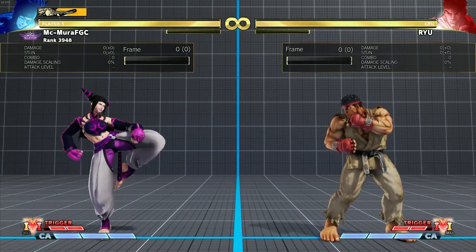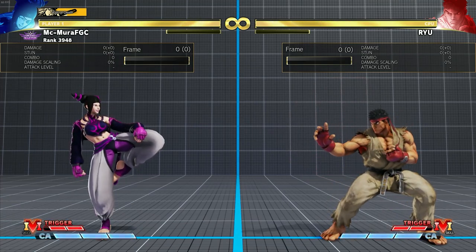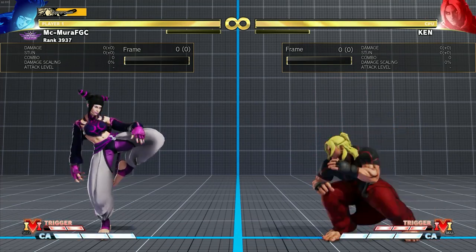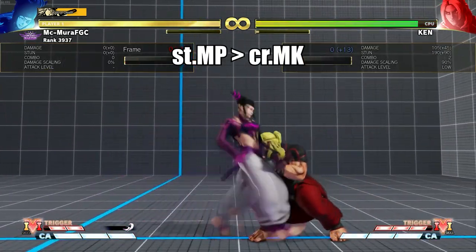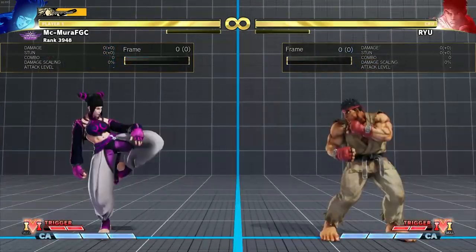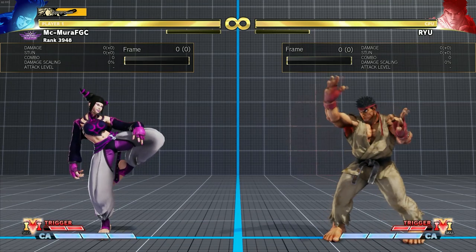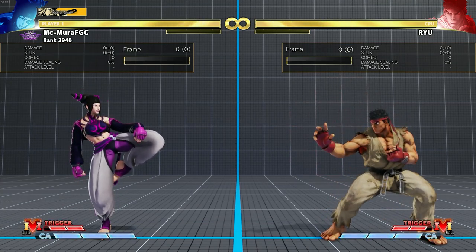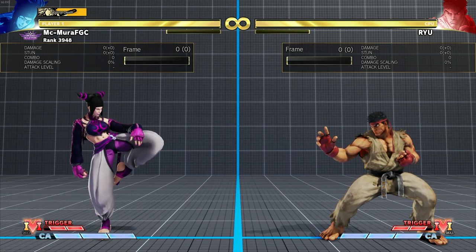Juri can now link a crouching medium kick after her standing medium punch, allowing her to confirm from even further distances. Her standing medium punch is also now more plus on hit, and a lot of her heavies are faster, allowing her to have better counter-hit combos for much better damage output.